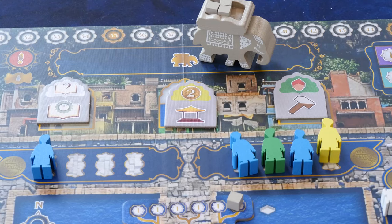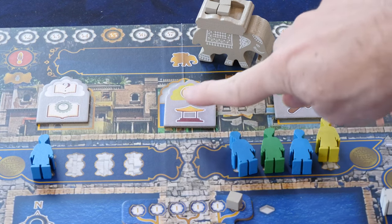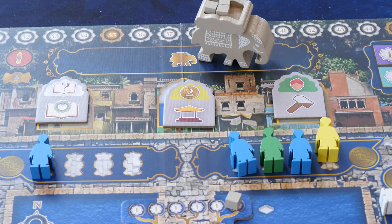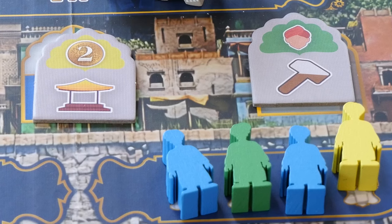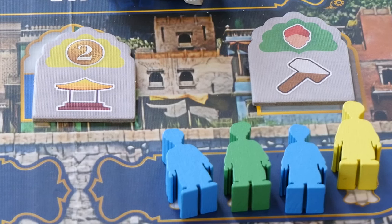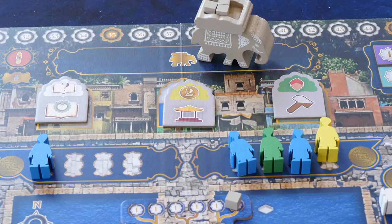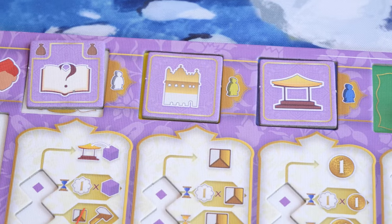The section where you drop your final worker determines which actions you can choose. You choose one of the three tiles and perform the main action. You can also perform the bonus action on the tile if it matches the color of the worker you used. If your elephant is also in the area where you dropped your last worker, you can take one more action — either one of the main actions in that area or one that is on your player board.